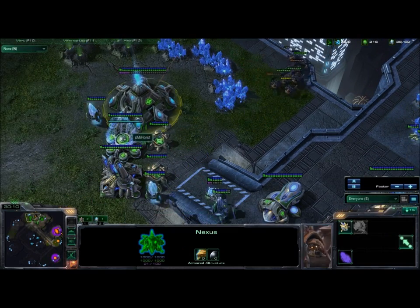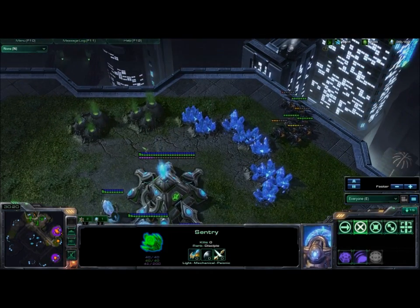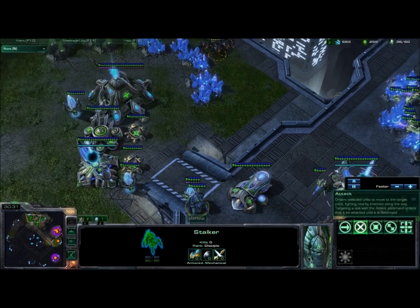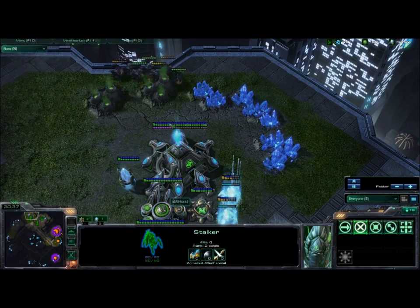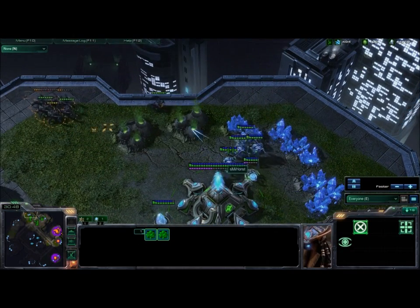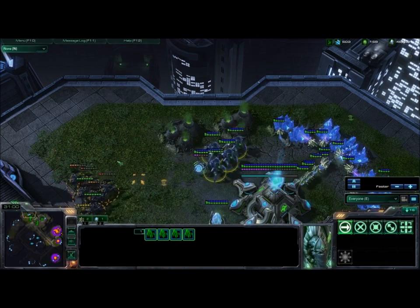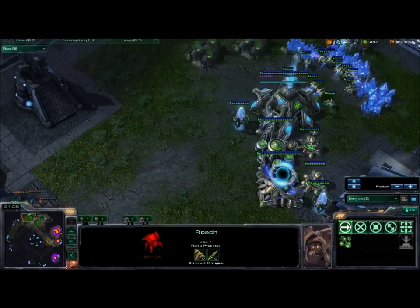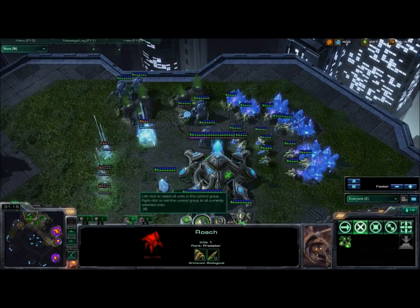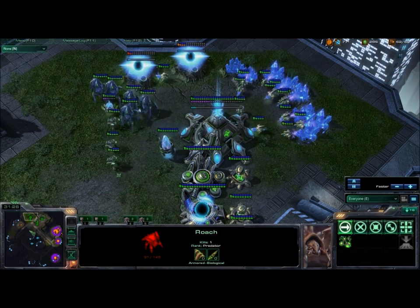He can't really push in too far, because if he does he'll attack these cannons - those cannons will kill those roaches in a straight-up fight with the aid of a stalker and a sentry. He did bust through the cannons over here, but in doing so he took a lot of damage, so there's some pretty weakened roaches. These two cannons and a stalker can finish that pretty handily. Four stalkers is enough to drive these back. In a straight-up fight roaches will beat stalkers, but you can just micro the damaged stalkers back - regenerate shields. Stalkers are much faster with longer range, so against slow roaches off creep you can pretty much kill twice the number of roaches with stalkers.